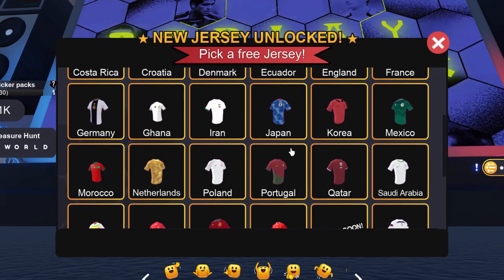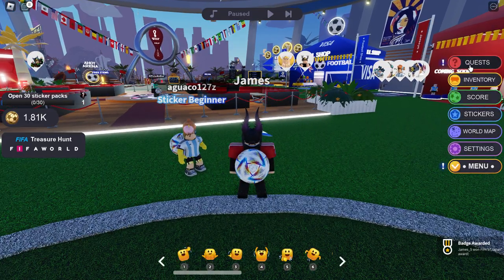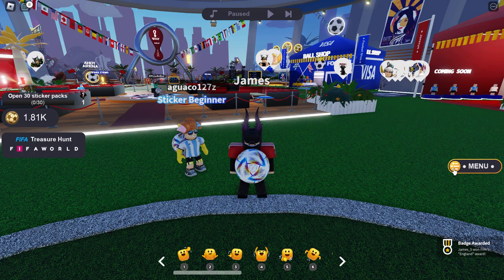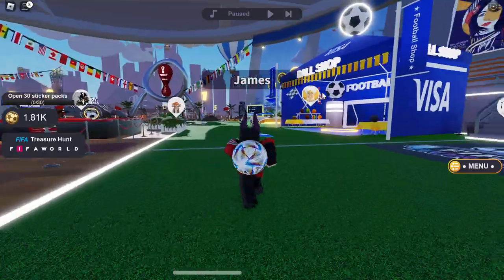We get to choose another jersey — let's go with Japan. The final quest is to open 30 sticker packs. We also get to choose another jersey first. I wonder what happens if I choose two England ones — does it give me two? Anyway, the final quest is open 30 sticker packs.